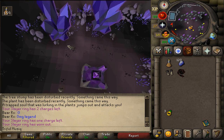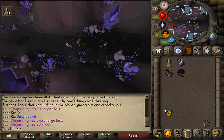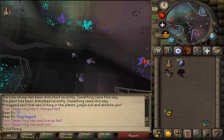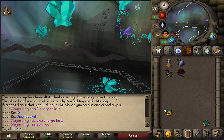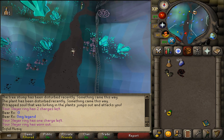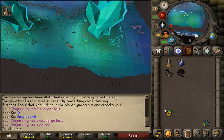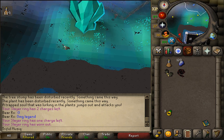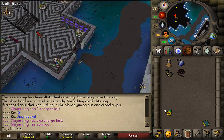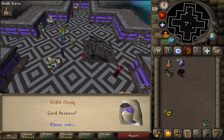Now we simply need to return to the Tower of Magic, located west of the Arceus Library, to complete our quest. You could use your final CIS teleport to quickly get back to the Arceus Library. Once you're back at the Tower of Magic, let's go to the second floor, and here you should find, next to the stairs, Lord Arceus. Let's talk to Trobin Arceus to complete our quest.